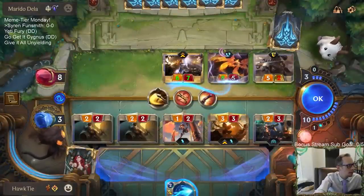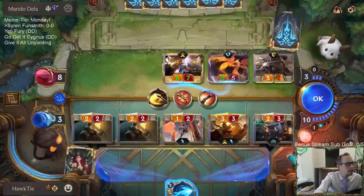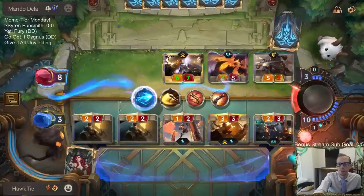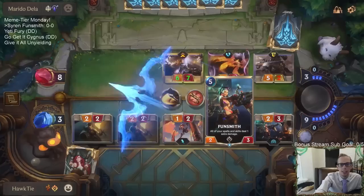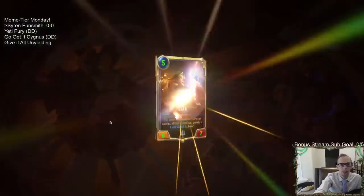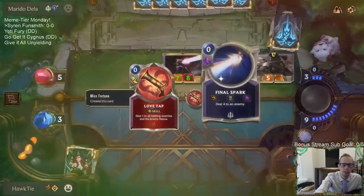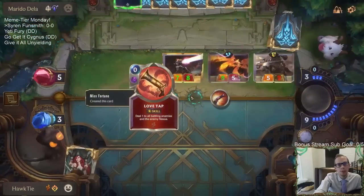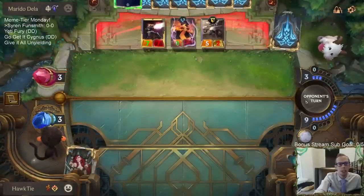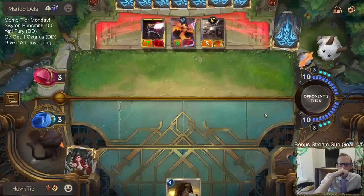The only card in my deck that does three damage is Get Excited, but we'd have to discard something also. That was the card right there — Judgment. That was the card. If I didn't attack with the Funsmith, then we would have dealt two extra damage with these things. Obviously hindsight, but they could have been at one instead of three, and then if they're at one we have Mystic Shot as an out — which we didn't draw.